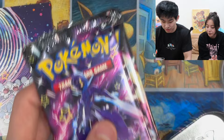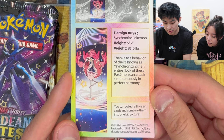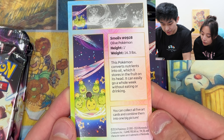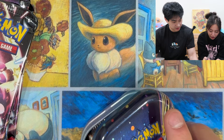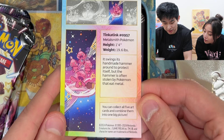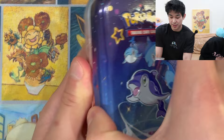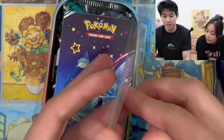This is the Flamigo art card — 'Thanks to the behavior known as synchronizing, an entire flock of these Pokemon can attack simultaneously in perfect harmony.' This is the Smoliv one: 'This Pokemon converts nutrients into oil which it stores in the fruit on its head. It can easily go on a whole week without eating or drinking.' I want to have a fruit on my head! Here is the Tinkatink art card: 'It swings this handmade hammer around to protect itself, but the hammer is often stolen by Pokemon that eat metal.' Oh, that's sad. And last but not least, the Finizen tin — a dolphin! 'It likes playing with others of its kind using the water ring on its tail. It uses ultrasonic waves to sense the motions of other living creatures.'